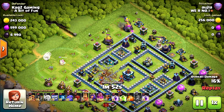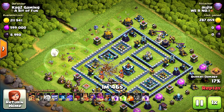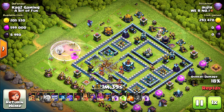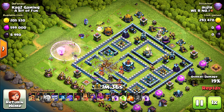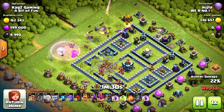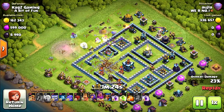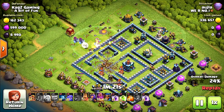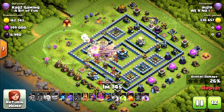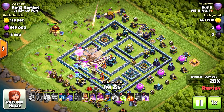Maybe he will use a jump spell there. One minute fifty seconds left — he needs to start the attack, I don't know why he's waiting. Still got two super barbarians, now two yetis. Eagle artillery is triggered. Four wall breakers — I think now he's going to start from there. I hope it's not too late. Another two yetis from the siege barracks are going for the bottom side, very unlucky. Few troops are inside but I think they can take the town hall.